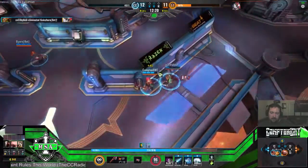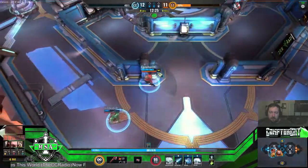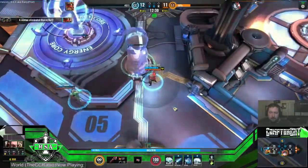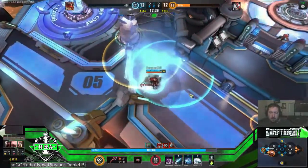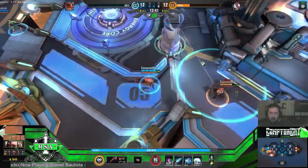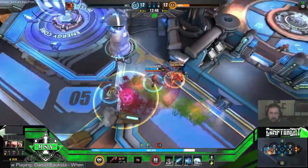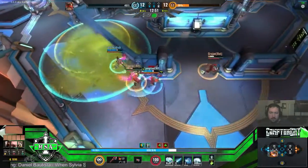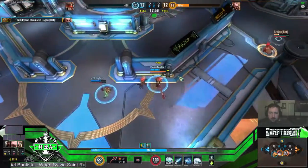Going back on defense. Here comes Ragnar down bottom lane — he's probably got Grisian with him. I'll heal and come back with you. Grisian's just coming right now. Stay out of that little tree thing. Nice — gotcha.